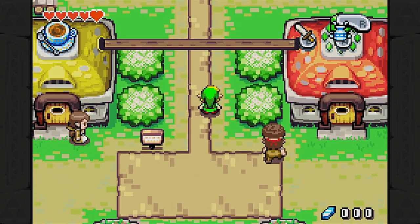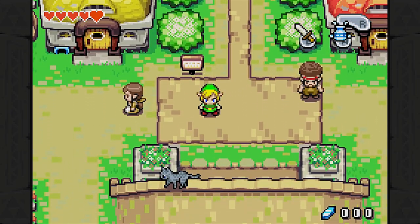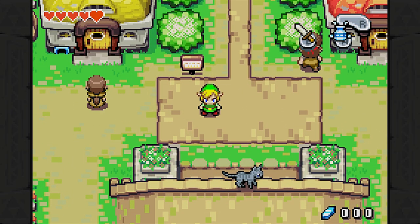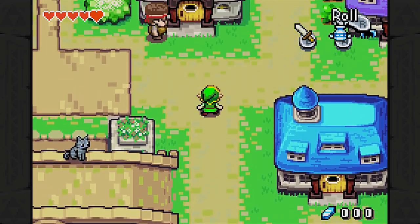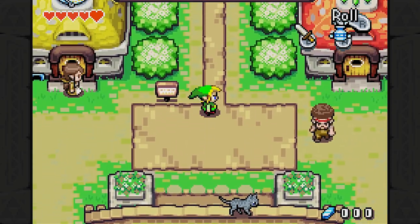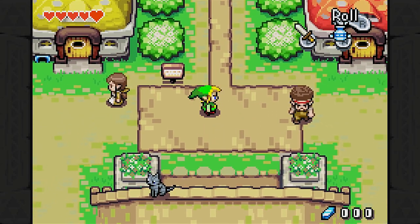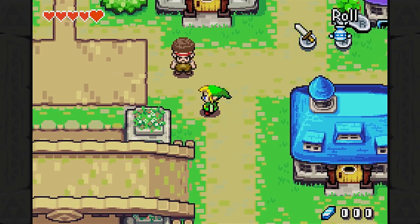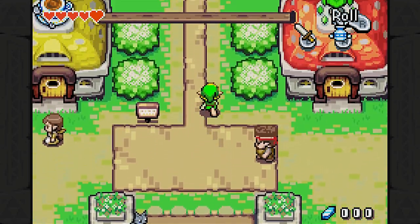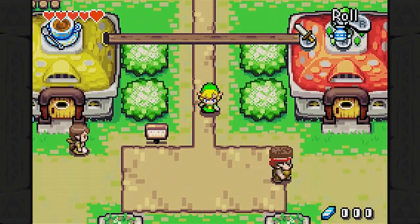Hey guys, Miss A. Nelly here and welcome back to another episode of The Minish Cap. In the last episode, we arrived back in Hyrule Town, got ourselves a kinstone bag, and found out what kinstones actually do. We also played the stupid cuckoo game for far longer than we probably should have. But in this episode, we're going to be wrapping up our business in Hyrule Town and hopefully making a little bit more progress.